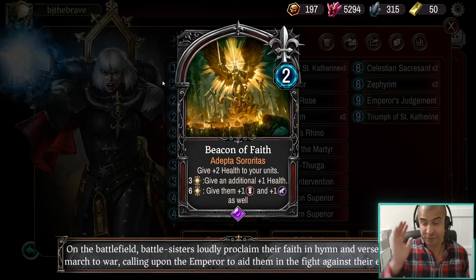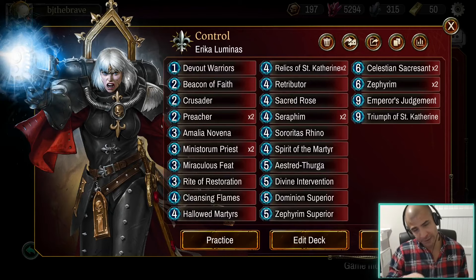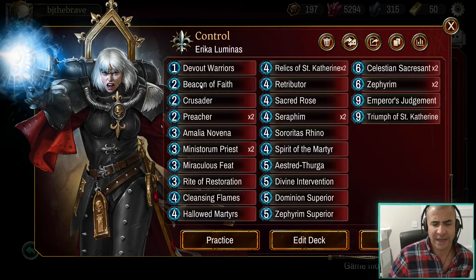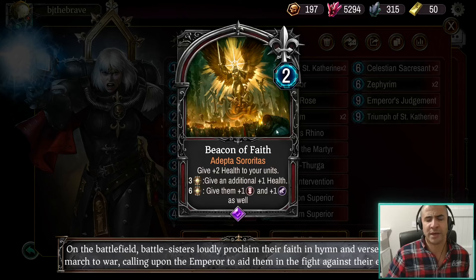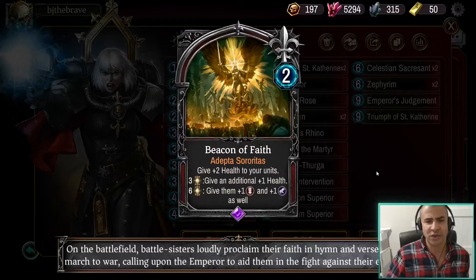Beacon of Faith is one of the most busted cards in the game right now. This is one of the most busted, cheap stratagems in the game. However, with the kind of deck we've got here, we're not able to make massively good use of it. Junith decks that go wide with loads of bodies — Beacon of Faith is just unbearably good there. But this deck is not that. We've got a lot of reactive flankers. I still feel like I can't quite cut both of them — even just a heal on Erika can be nice. But I probably wouldn't want two in hand, so I'm down to one.